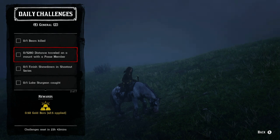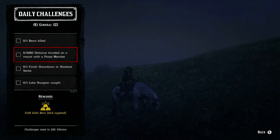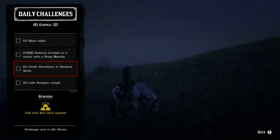Moving on, we got a distance of 5,280 on a mount with a posse member. You will have to be in a posse and have that member on the back of your horse, or be on the back of their horse, to get this one completed. You should be able to complete it together — the downfall is you have to be in a posse.